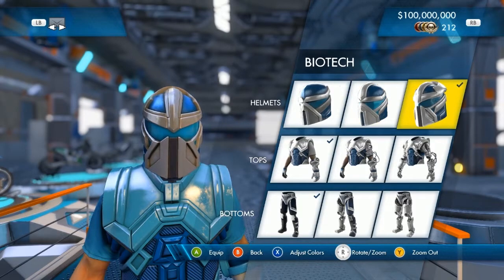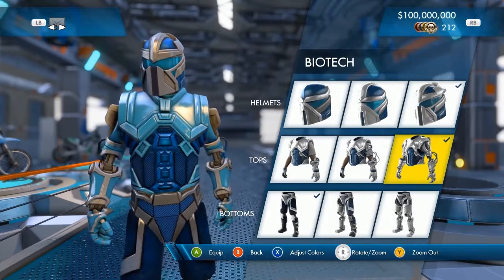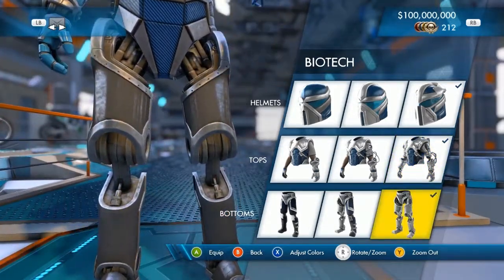Now you can see that each part — helmet, top, and bottom — has three varieties, each unlocking as you level up. Let's start by upgrading all of the parts of this suit. And while we're at it, let's change the color.